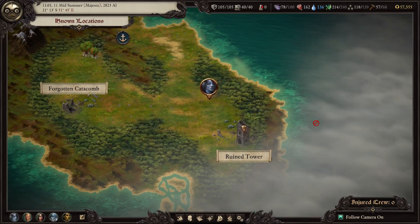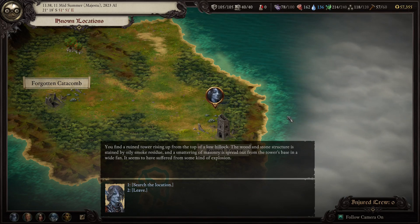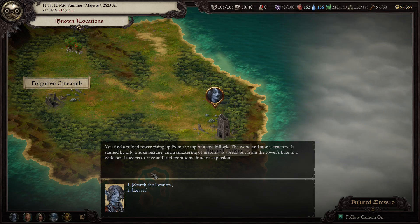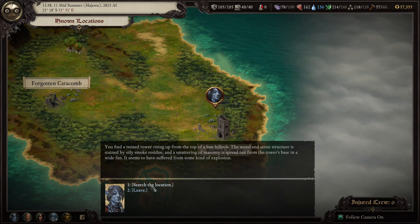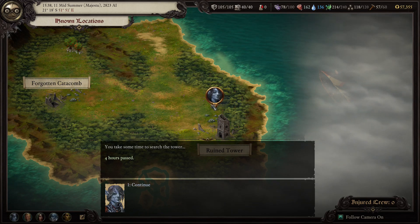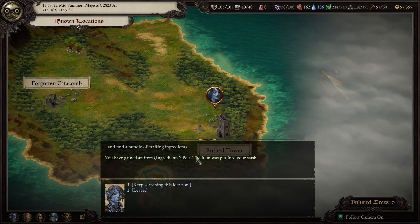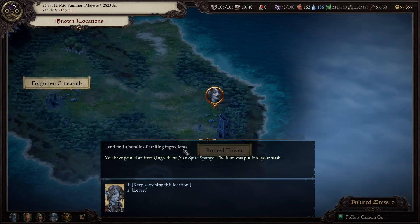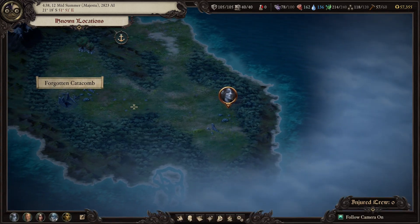We've arrived and we have a ruined tower, which looks really cool - it's probably just for scavenging. 'You find a ruined tower rising up from the top of a low hillock. The wood and stone structure is stained by oily smoke residue and a smattering of masonry spread out from the tower's base in a wide fan. It seems to have suffered from some kind of explosion.' There's a slavership coming out. I got a pelt, a pry bar, three spire sponges, flint and tinder - that's that.